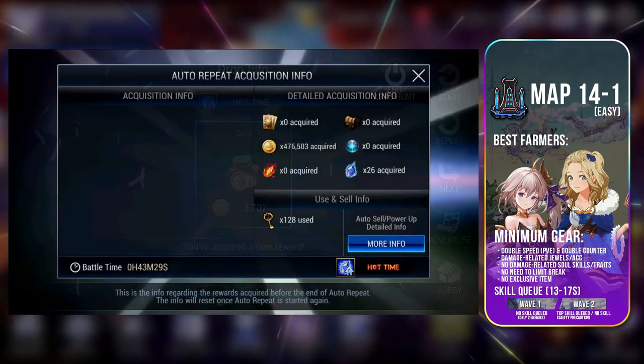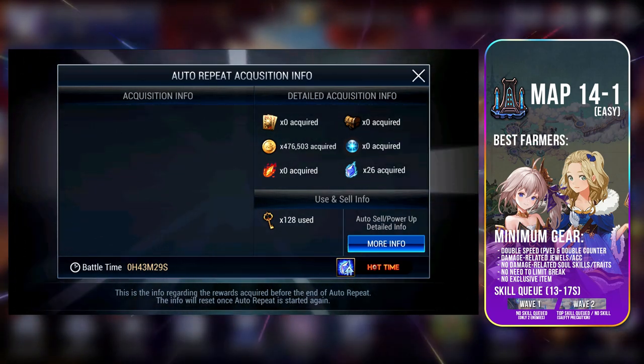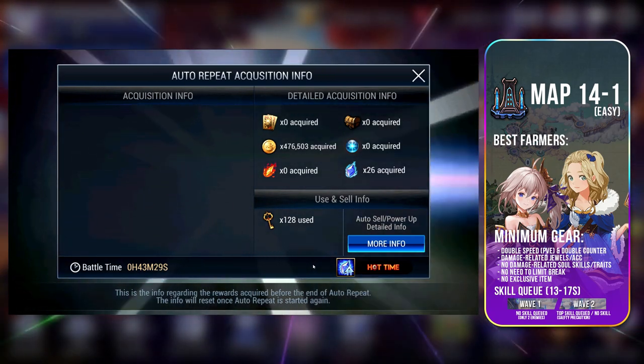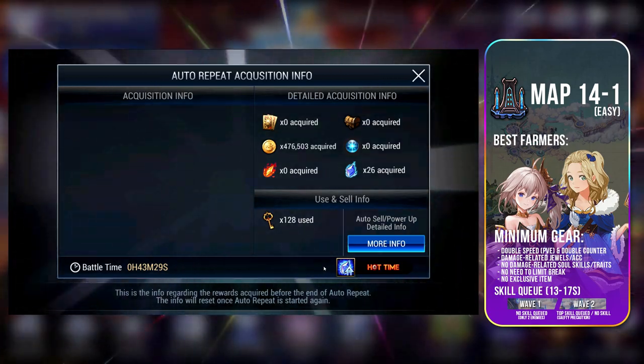I ran a test and had about 26 Magic Crystals after 43 minutes of farming on Hot Time. Not exactly the best, but it is what it is. I also ran out of fodder just after 43 minutes — I had about 50-60 fodder ready prior to this.